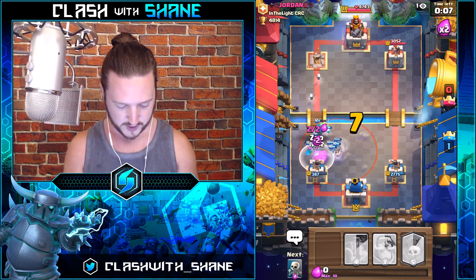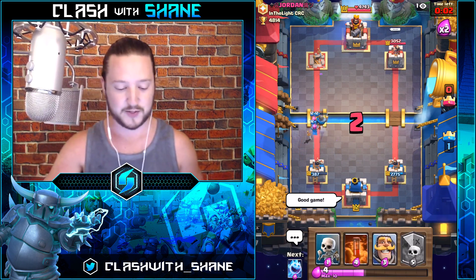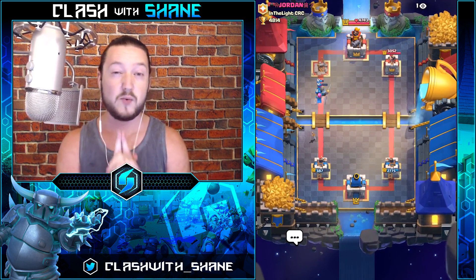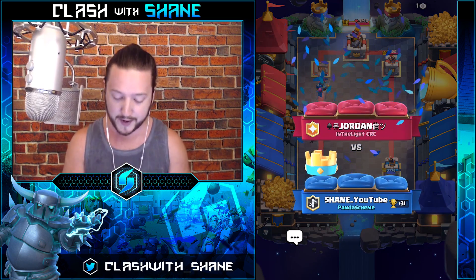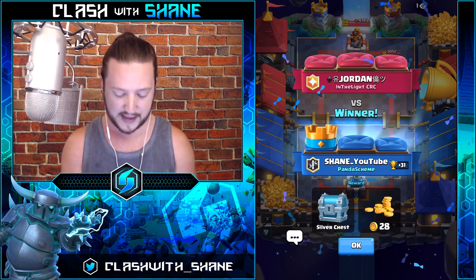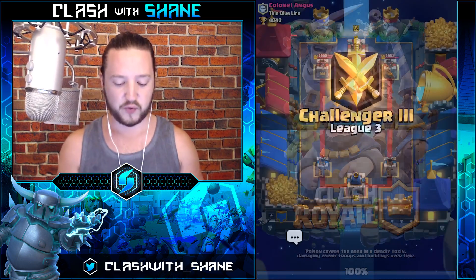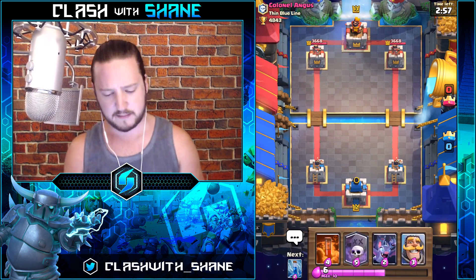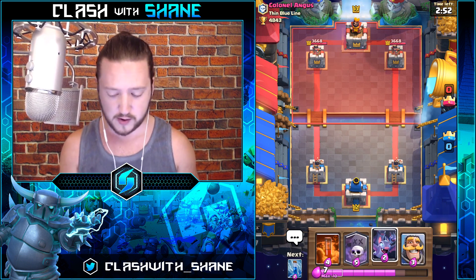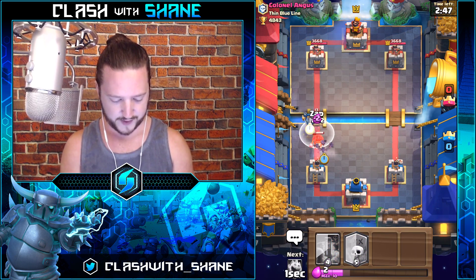Hog rider's dead — 387 health on our tower, cutting it really close, but we pull out another victory. He was a level 11, I'll point out, but I think it was a comparable battle in terms of card levels. We get another 31 trophies — not too bad. Now let's finish the video off with one final battle. Facing off against a max level 13 — my bats are level 10, so they're strong, but still a level 10 common at this trophy range.